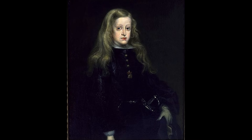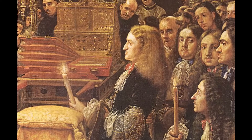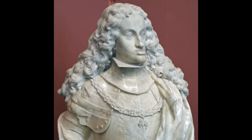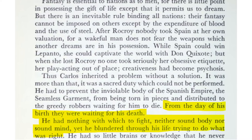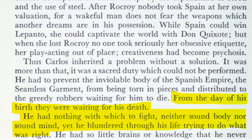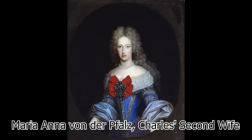The worst case, of course, is Charles II of Spain, nicknamed the Bewitched. He was the son of Philip IV of Spain and his niece Mariana of Austria, and had the highest inbreeding coefficients of all the Spanish Habsburgs — who were already the top-tier league of consanguinity. His life was plagued by disability: he didn't walk until he was eight, suffered epilepsy throughout, and his jaw was so deformed he struggled to chew. As 20th-century historian John Langdon Davis aptly described it: 'From the day of his birth they were waiting for his death. He had nothing with which to fight, neither sound body nor sound mind, yet he blundered through his life, trying to do what was right.' His inability to father children finally led to the War of the Spanish Succession and, after his death, the end of the Spanish Habsburg line.